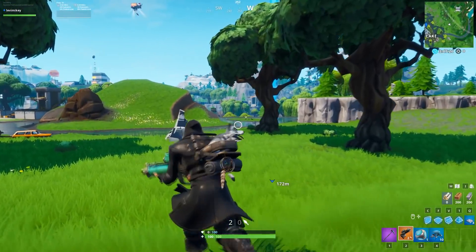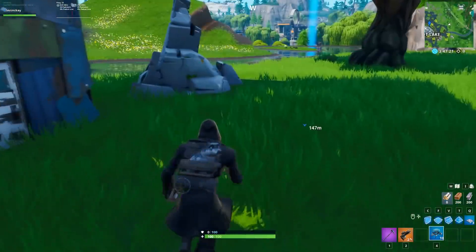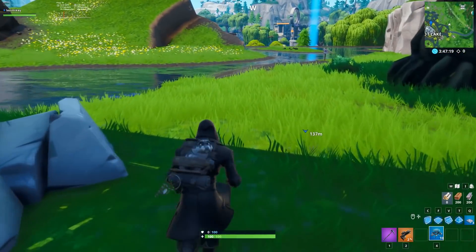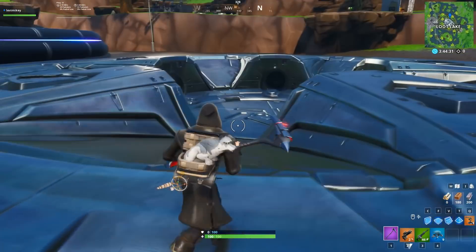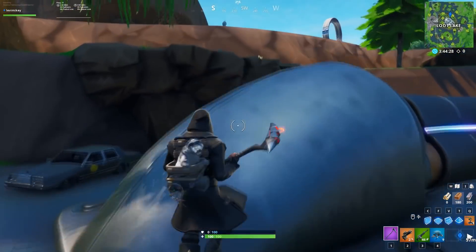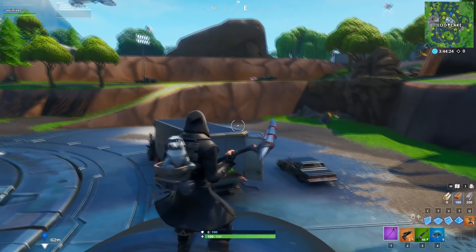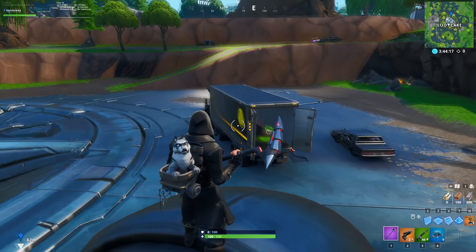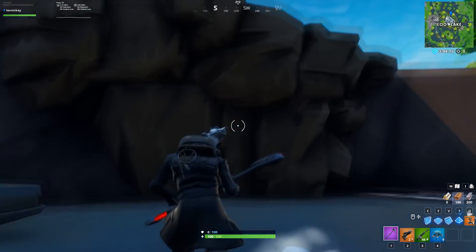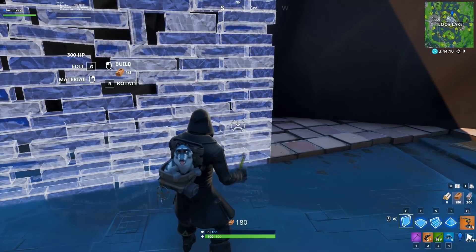Now make your way over to Loot Lake — I'm going to try to get over there as fast as I can. Once you do that, you can start this glitch. Come down near Loot Lake, right near the little structure in the middle. Walk over to the far wall — you can see it on the map if I zoom in. It's right over the Loot Lake label, near that little pipeline-looking thing. Come by near this car and you'll see the exact right spot.